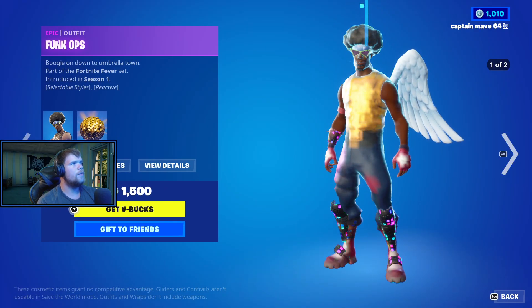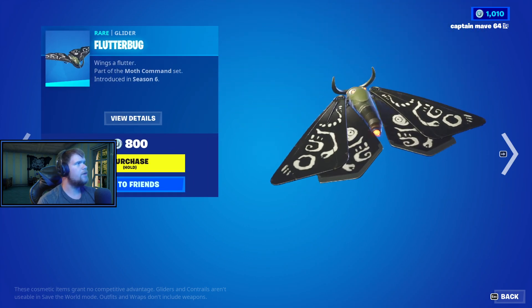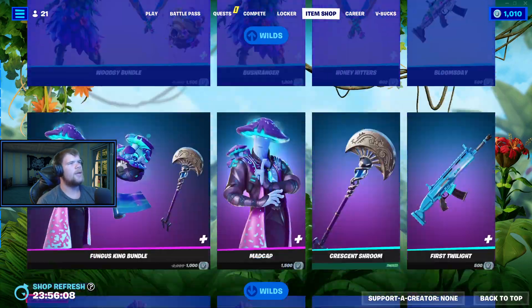We also have the Shimmer Specialist. Funk Ops is probably the best skin here, to be 100% honest. Then we have Maverick, Flutter Bug, Tai Chi, Jug Band, and finally T-Post — probably the greyest skin in everything.